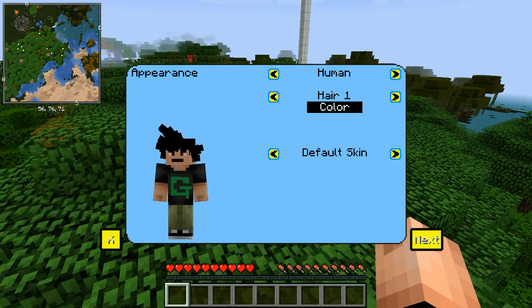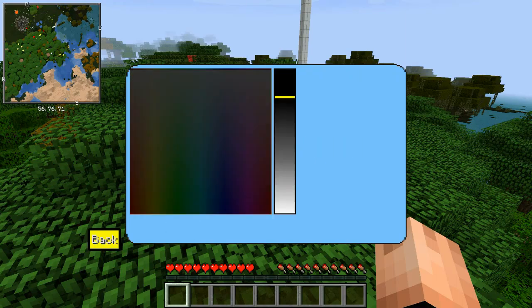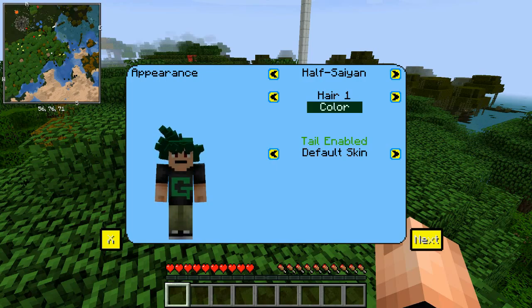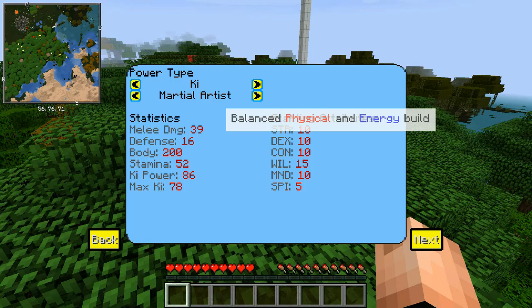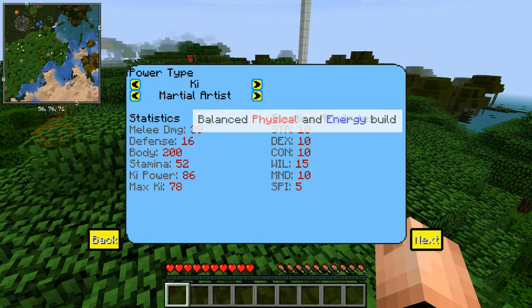We are playing as a Dragon Ball Z character, and I'm going to change the color of the hair — we're gonna make it dark green, just because. I've got a tail, so we're going to do Martial Artist: balance between physical and energy attacks.